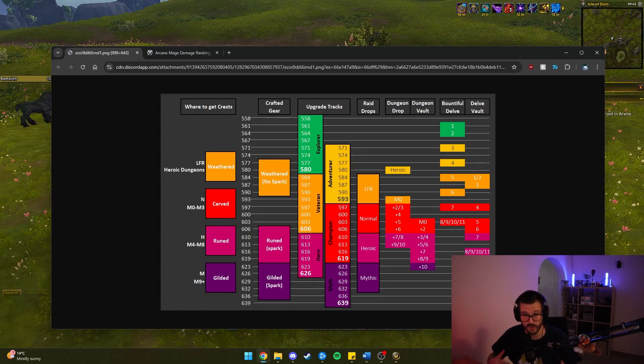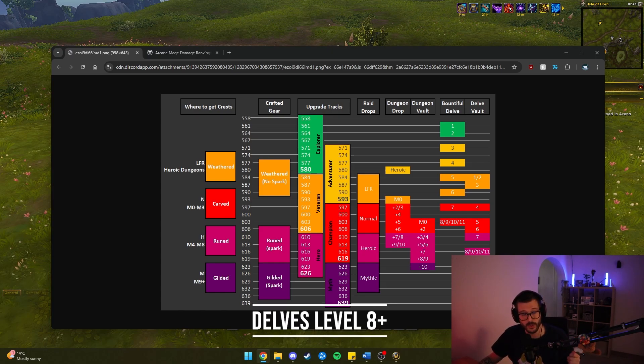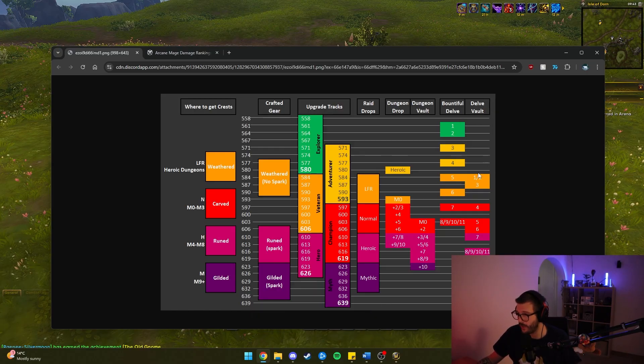Just to give you an idea of what kind of items you can snipe — because the item level is actually quite low for Mythic Zero and I don't know if it's going to be very useful to run them. What will be useful to run, though, is Delves. We can actually do Delves all the way to level 8. Delves level 8, 9, 10, and 11 are actually going to be giving you 603 item level on the drop, which is considered Champion gear already.